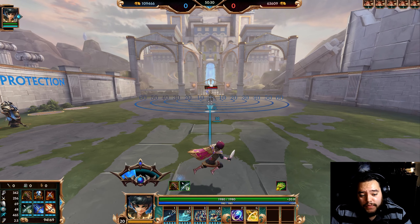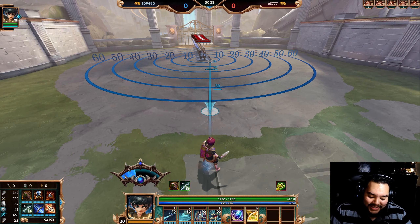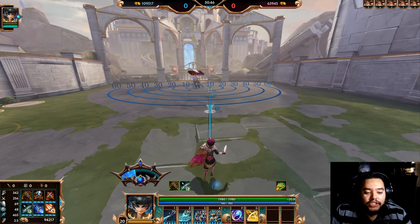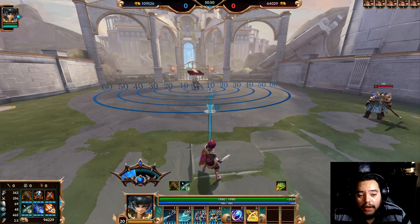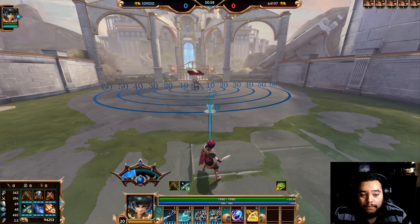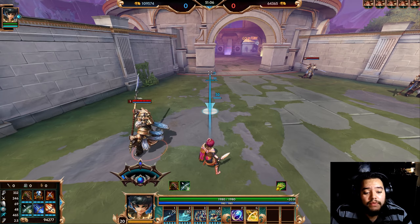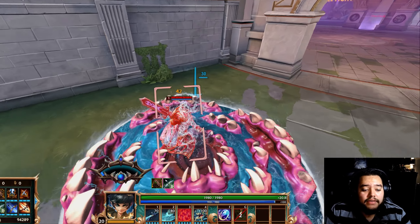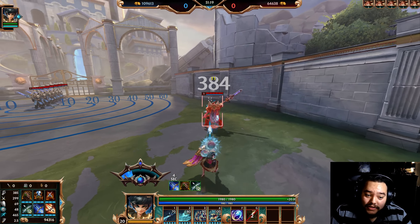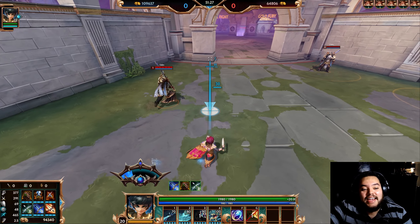Whirlpool form — Charybdis' third ability. Charybdis dives into the ground, becoming the Maw — this giant sea of teeth. She's doing damage, she is getting movement speed boost when she is down there. Additionally, this is your second ability that can be buffed with your passive Tide meter. You can jump into the ground and reactivate again, increasing the movement speed. And when the ability ends, if anyone is still in the radius of the ability, it knocks them away.